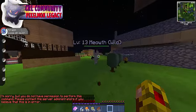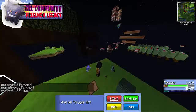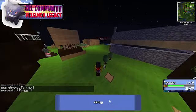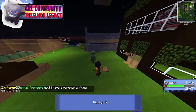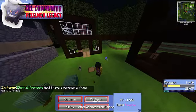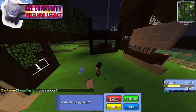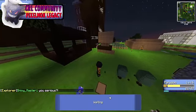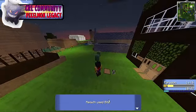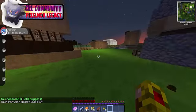A Meowth — that's going to be really easy to kill. Psybeam! What? That doesn't do anything! Holy crap! Damn, he flinched! He's dead — I win! Four gold in the night, damn.